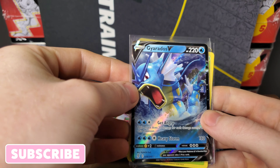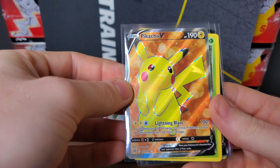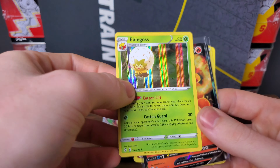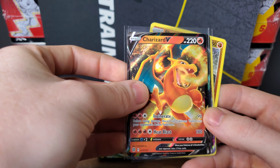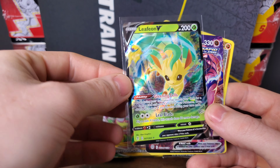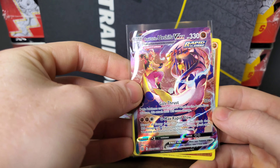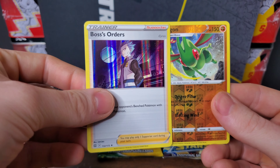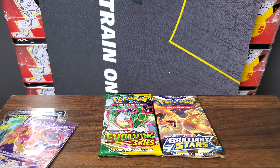Let's do a recap: we have the Gyarados V, the Full Art Pikachu, the Holo Eelektross, and the Charizard V — you can never go wrong with that. Out of the first pack we had the Leafeon V. We have the Trainer Gallery Urshifu VMAX. And we have the Holo Boss's Orders and the Reverse Holo Flygon, which can be put over here because Brilliant Stars doesn't even need those cards at this point.